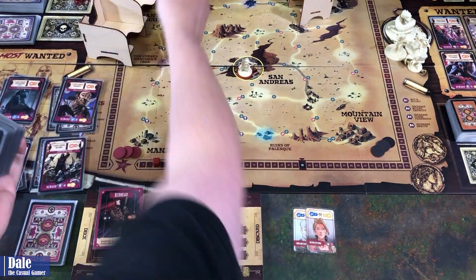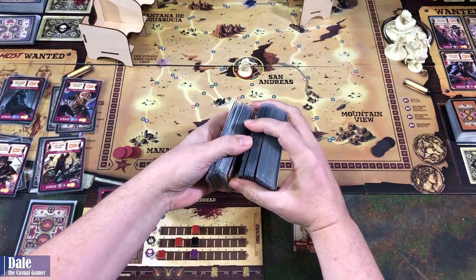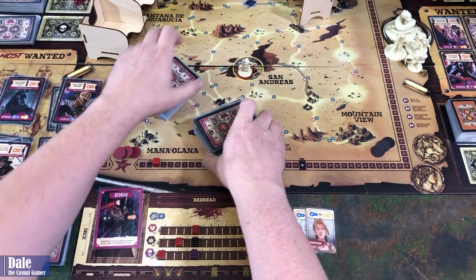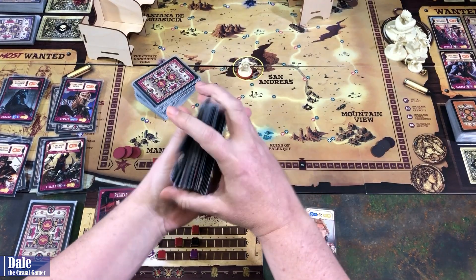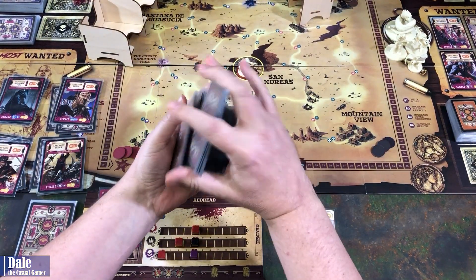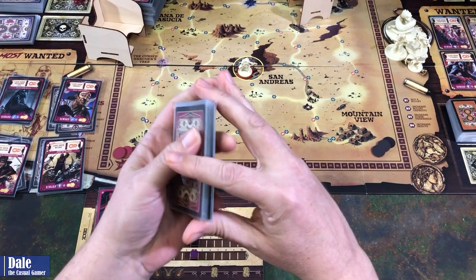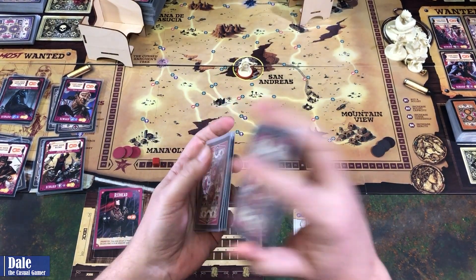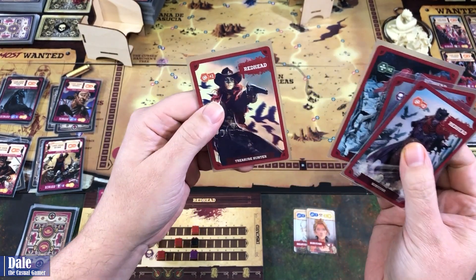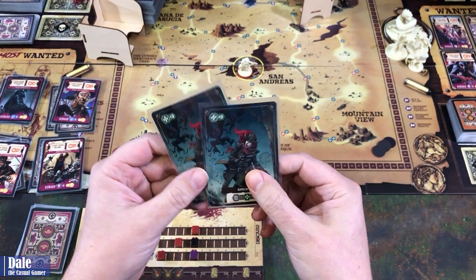We start with improvising. Shuffling all these cards is a task, so I'll just mix some of those up. We're going to draw two cards and keep one. First, we draw four cards from our special stack — we've got a Survivor, Cursed, Expert Tracker, and Treasure Hunter. We're choosing between two Sprints, so we'll take a Sprint; the other card gets discarded.